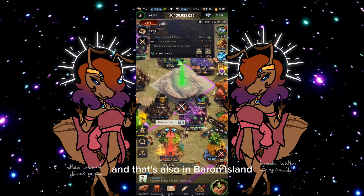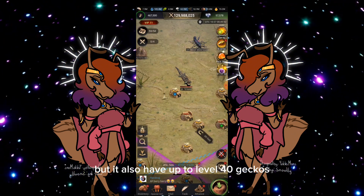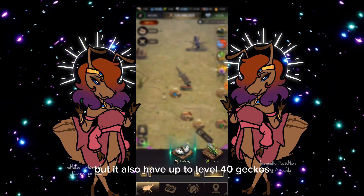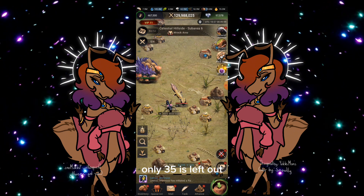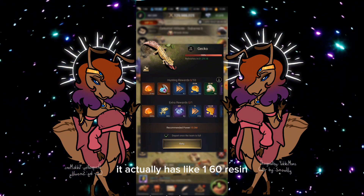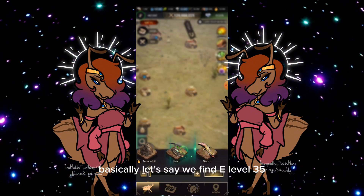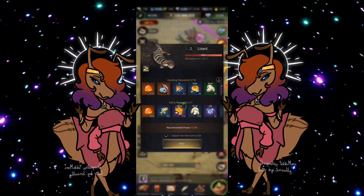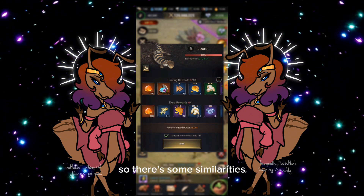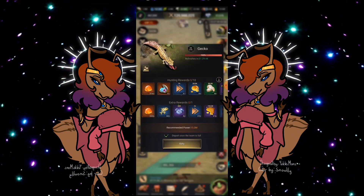Another thing you will see on Barren Island: you have level 35 lizards, which we already know, but it also has up to level 40 geckos. To find your geckos you scroll straight down — only level 35 is left out. If you click it, you'll see your different hunting rewards. The gecko actually gives about 160 resin, compared to a level 35 lizard which gives 130 resin, so there are similarities but more rewards on the gecko.